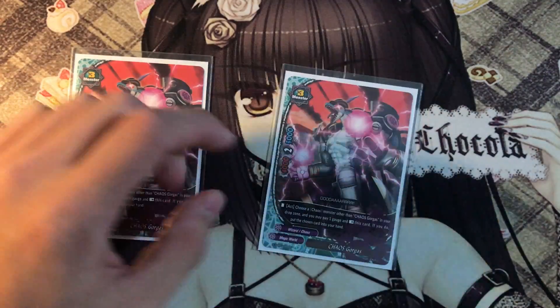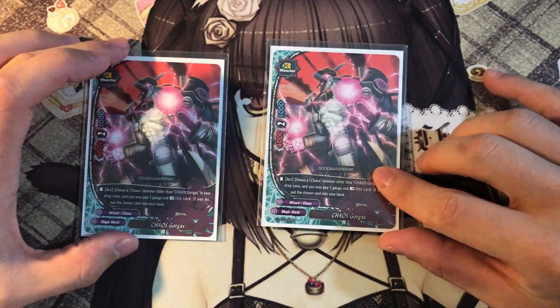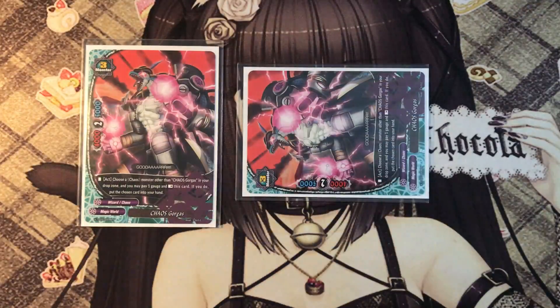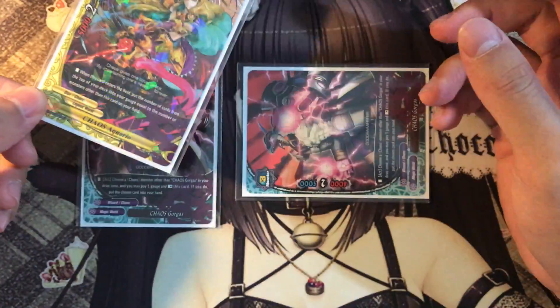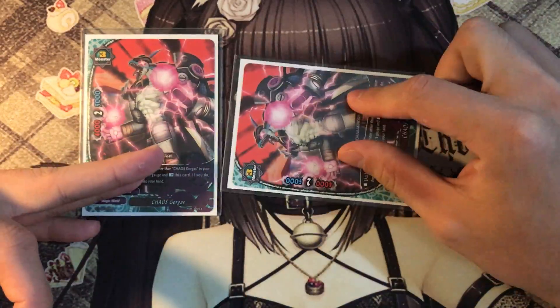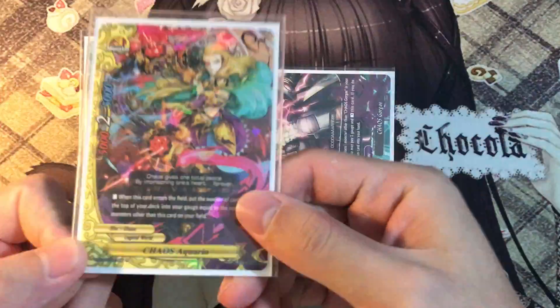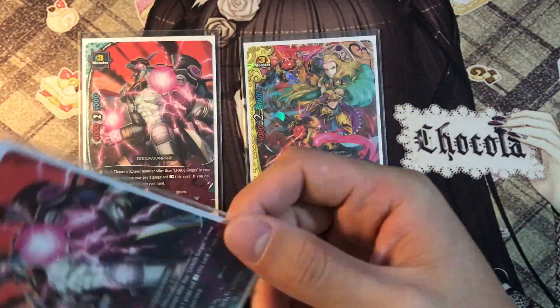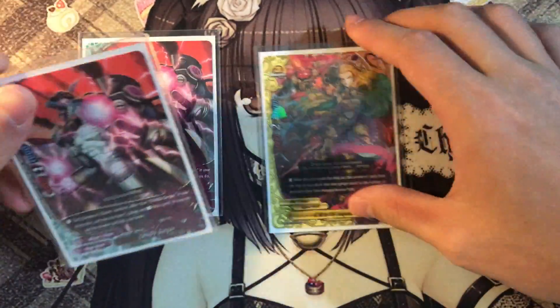Now, 2 copies of Chaos Golgoth — a very powerful card. Choose a Chaos monster other than Golgoth in your drop zone and pay 1 gauge and tap this card. If you do, put the chosen card into your hand. Yes, you are resting a card and won't be attacking, but think about it: you pay 1 gauge, rest Golgoth, get Aquario back, call Aquario, and charge more gauge — basically making the ability free.